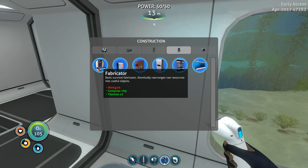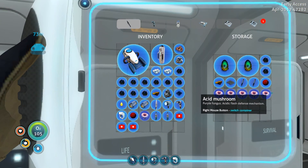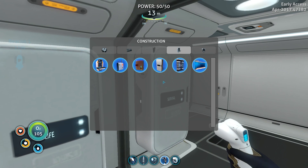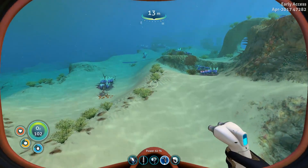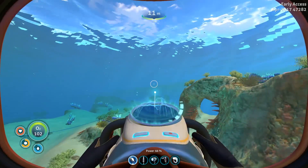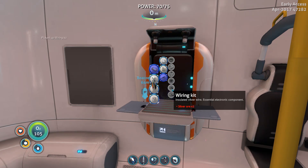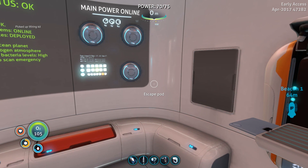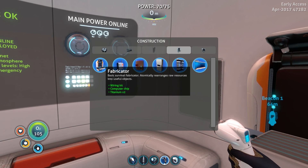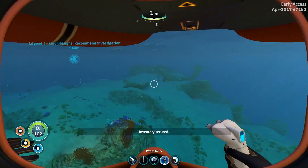We're going to make this fabricator. We need a wiring kit — that's what I need to make. We've got so much stuff. I probably should make another battery, but let's do what we need to do first, and that is to create this fabricator. Let's go back and get the wire mesh — wiring kit. Now I can make a wiring kit. Isn't this brilliant? I think I'm just so excited. We can make one of these! We're not going to make it here though, so back we go.